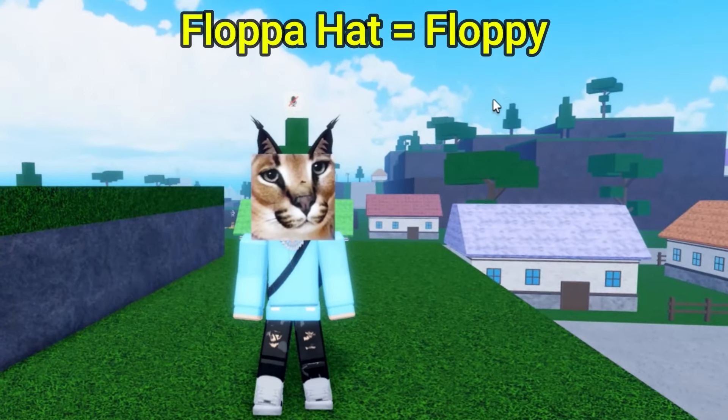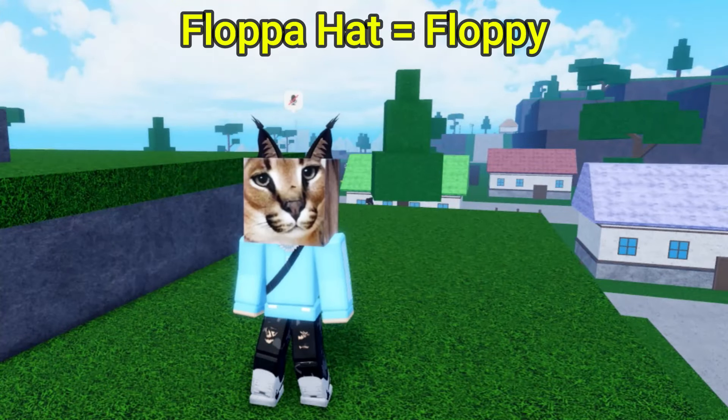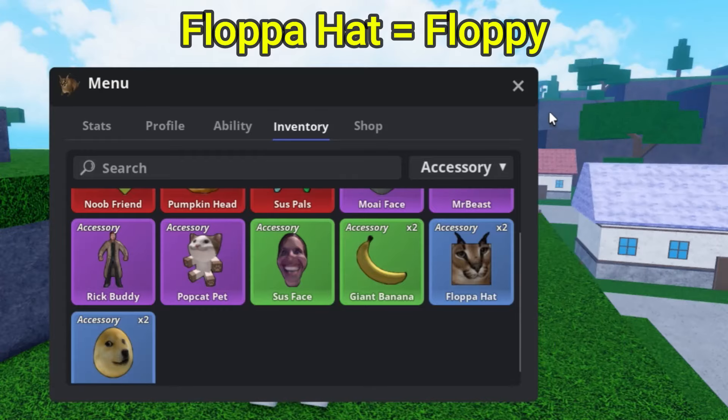This is the Flopper Hat — it looks like a cube on your head, looks pretty cool if you ask me. And then we move on to the next accessory, which is the Giant Banana.